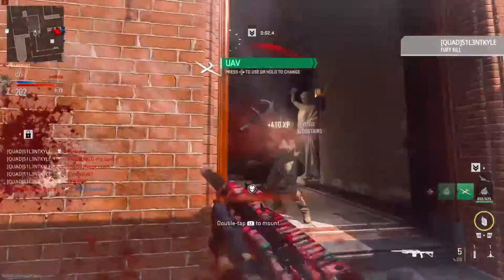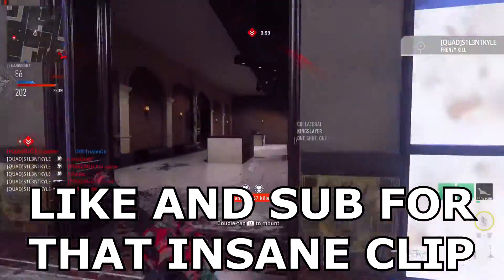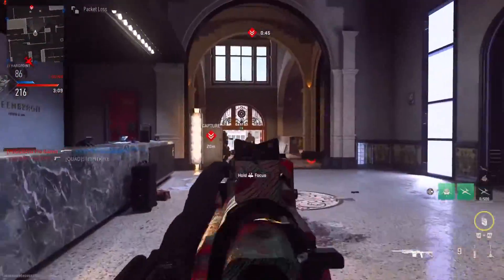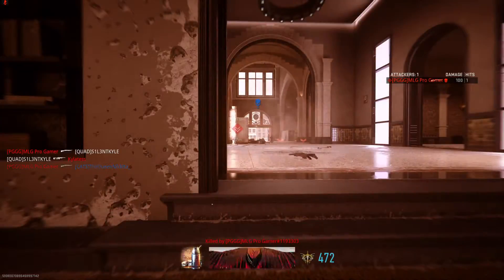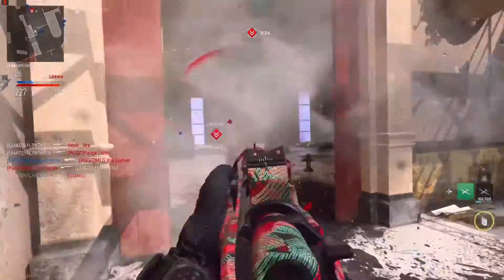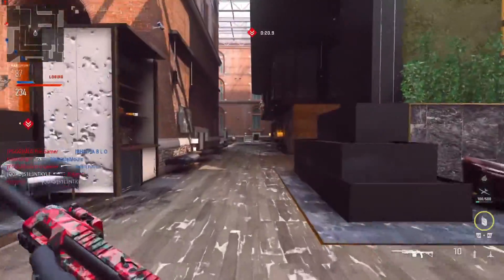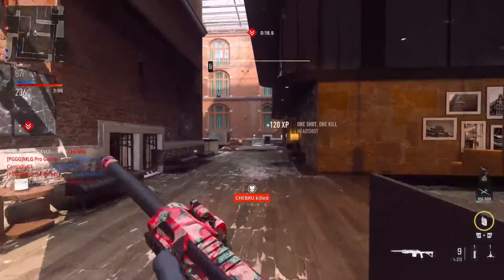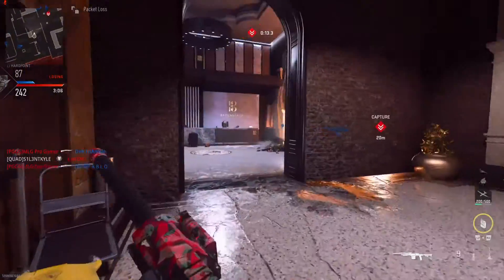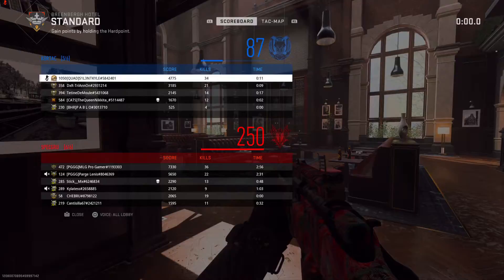Wait — did I just get a six-on? Oh, what was that? That might be my best six-on on this game! I just did that with the new camo, first game. If this game had Black Ops 3 or Black Ops 4's kill feed where you could have seven or eight layers, I think that might have been a collateral seven-on. But with the 10-second kill feed it's still a collateral six-on — that's incredible.